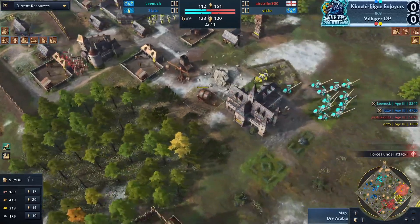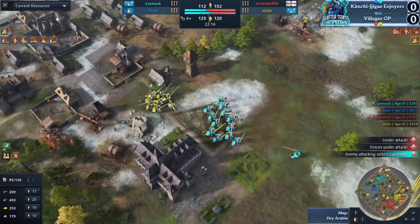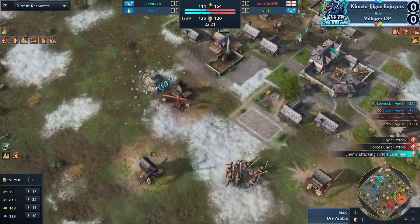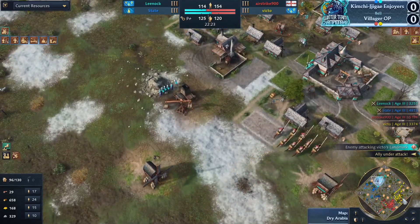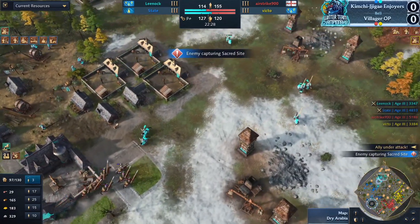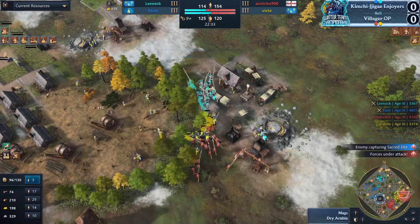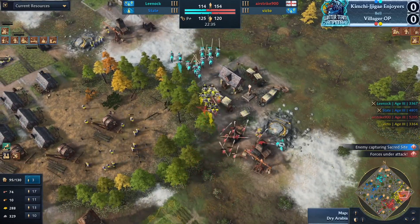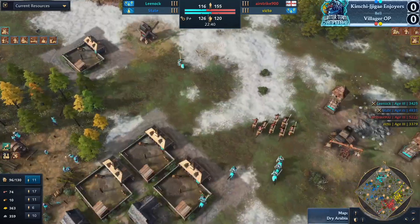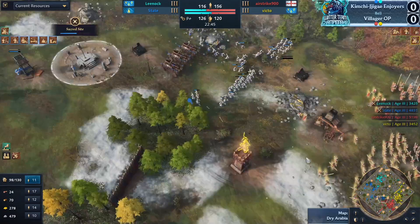You'd think he'd remember how painful that was. His knights did trade okay in the base — he did kill a lot of those knights and took some fights against just the knights. It was pretty brutal but it was the comeback move that Villager OP needed. There's an exposed gold on the right — maybe that's a way to move back into this game. But State's massive army is huge and he's got three mangonels now — that fight is going to matter.